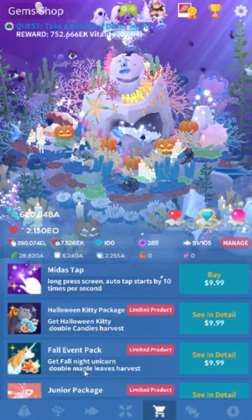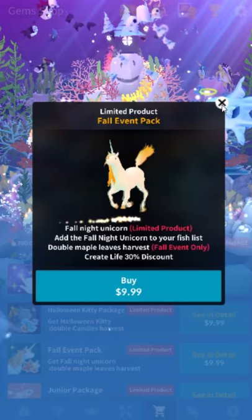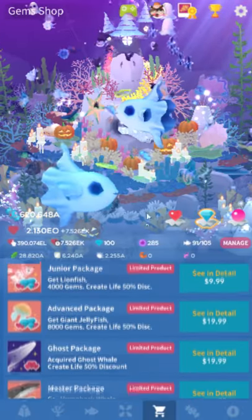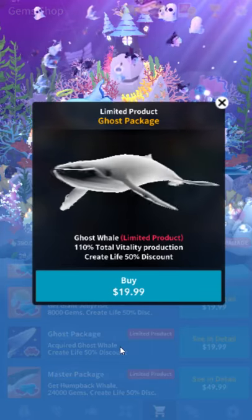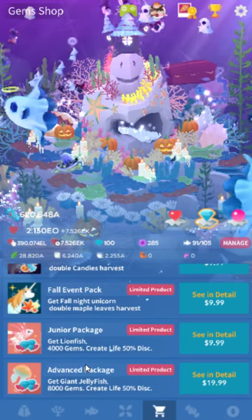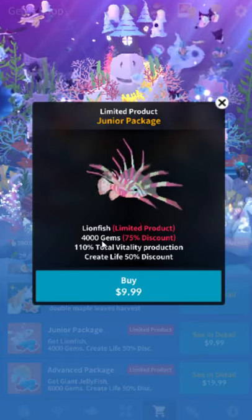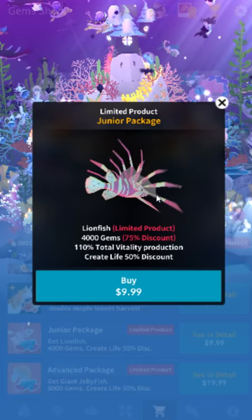The past packs from prior events don't do anything if you buy them late. They just kind of leave them up a bit extra so you can get them if you really wanted — you know, you really want a unicorn, you're a big My Little Pony fan or something. The ghost package is also particularly bad — it's 20 bucks for no reason and gives no gems. I would say the only package that's actually significantly worth it is the one I purchased: the $5 package. You get like 2000 gems, you get the little clownfish, you get Create Life 50% discount, and you get 10% extra vitality. The developers of this game, as I've said many times, are incredibly incompetent in basically every possible way. Despite making an idle game — which is basically math turned into a game — they don't know how percentages work.